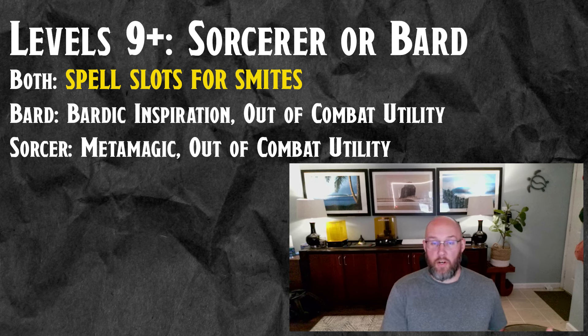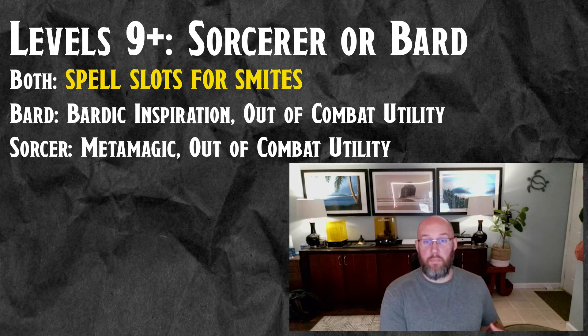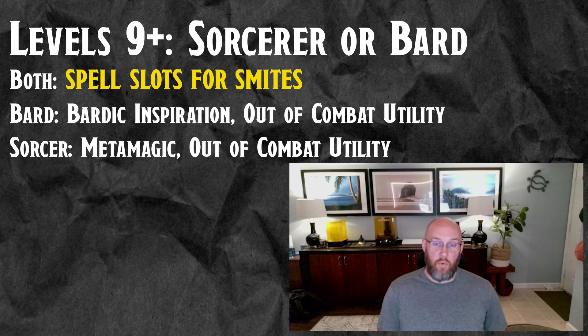My real recommendations are going into Sorcerer or Bard. Bard is good to give out Bardic Inspiration right before a fight or right before your smite-smite-smite rotations. If you don't want to use the Polearm Master bonus action, you can use your bonus action to give out an inspiration instead. If you go Sorcerer, you're looking at Metamagic — you can quicken a Hold Person and then next turn rage. It gives you more options. This build is complete at level nine, so you have a lot of flexibility for levels 11 through 20.